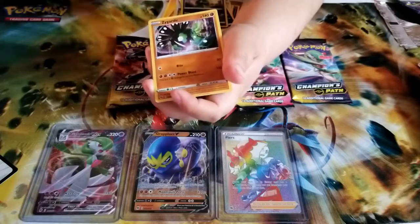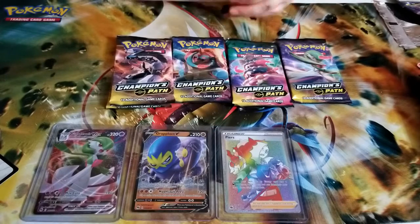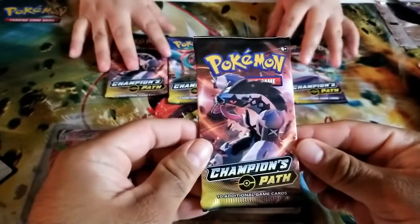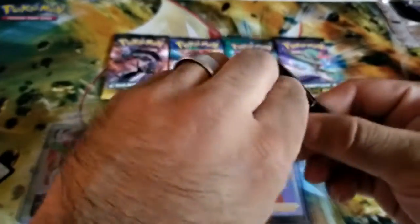We got a Zygarde. I almost don't want to say it because I feel like I'm going to jinx myself. Don't say it! But at least we haven't pulled a Machamp. You said it! With that being said guys, put in your bets — is this next pack going to have a Machamp? I'm guessing probably yes because I jinxed myself.